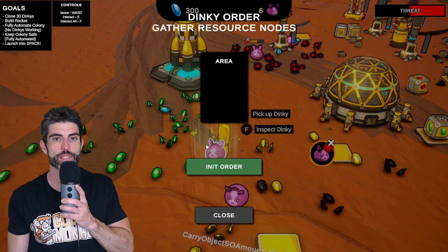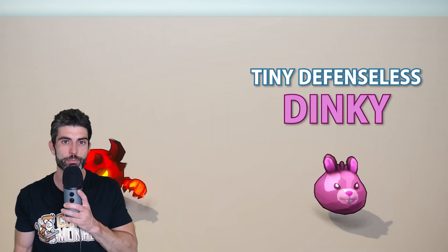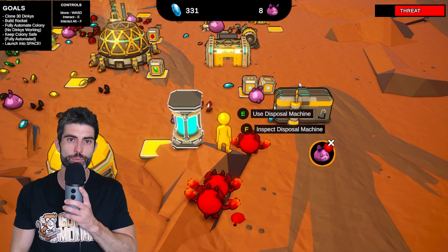You can give Dinkies some orders so they can help you gather resources, gather power and so on. You must keep them fed and keep them safe, so if the zombies attack, pick them up, throw the Dinky away and hit the zombie with a punch.